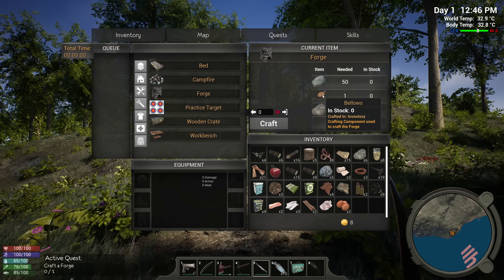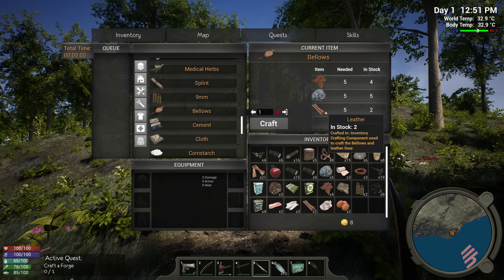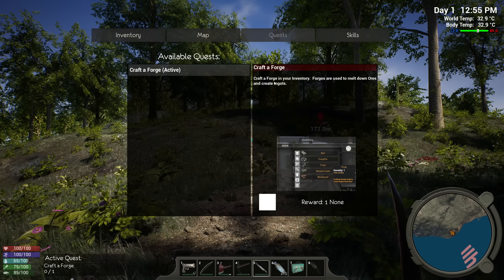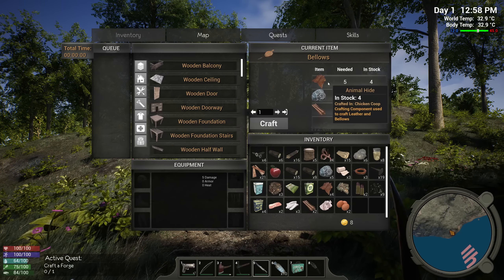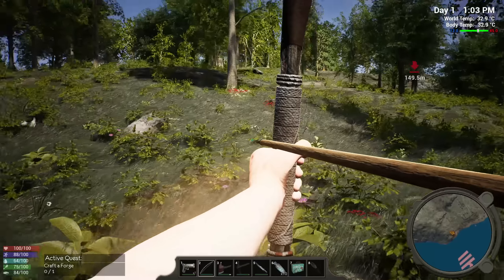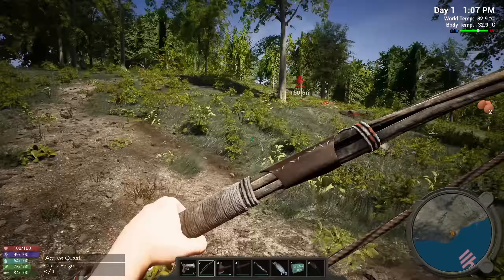We have to make the bellows first. Let me check — we need more leather, crafted in inventory. I don't see leather listed separately. Forge requires bellows — the crafting chain isn't super clear. Once we get the forge set up it's going to be great. I need animal hides — we have leather here, we'll need some type... oh, it IS leather right here. I need three more leathers. Let's keep hunting — there are so many chickens around here!